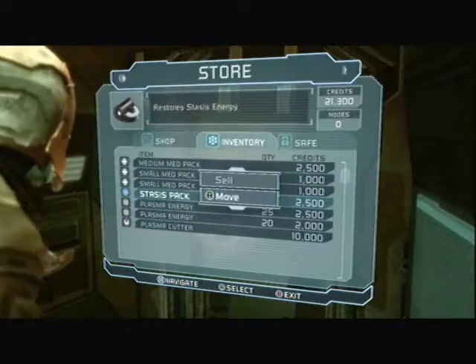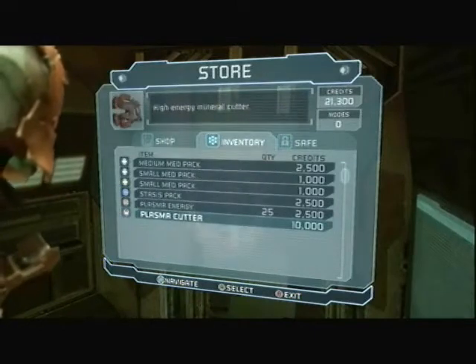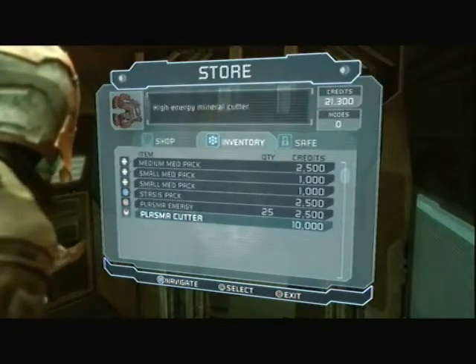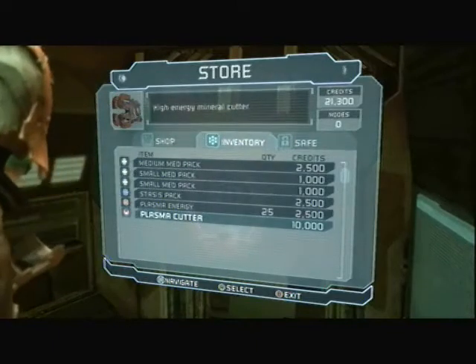I'll keep one stasis pack with me and only one stack of ammunition. You pretty much don't ever want to sell your health packs. You can sell extra ammunition if you have a lot of it in your safe, but pretty much you want to hoard as much as possible.